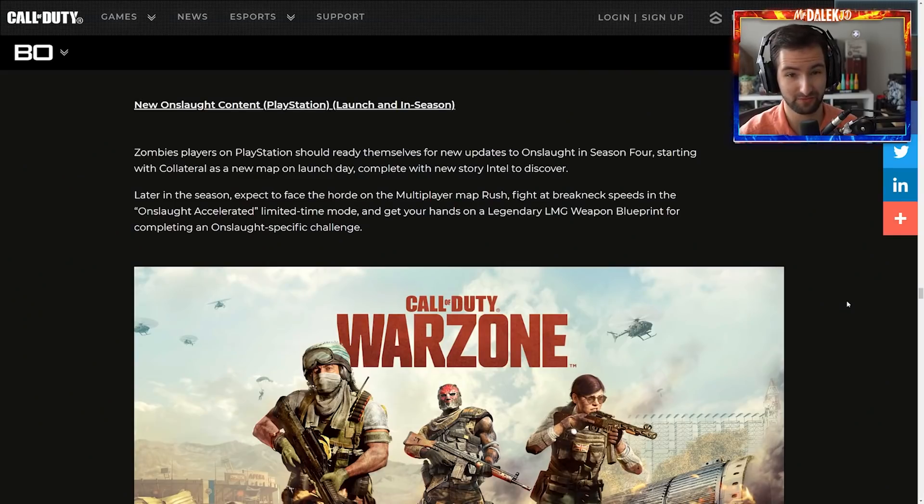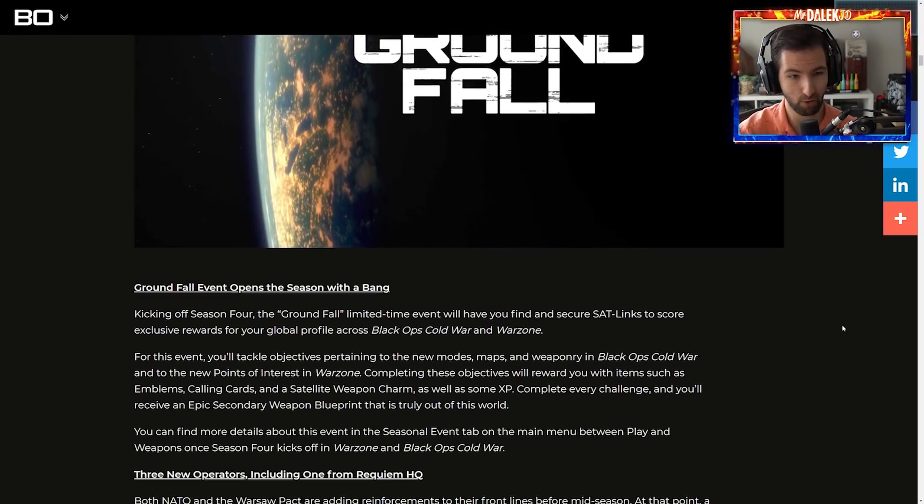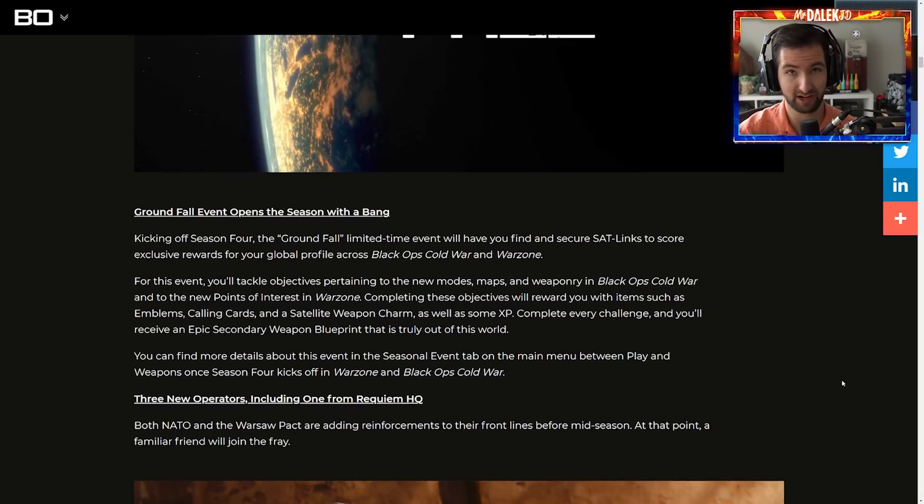There's also new Onslaught content for those of you interested — we've got Collaterals, a new map on launch day with new intel, and there's also an Onslaught Accelerated limited time mode to get your hands on a legendary LMG weapon blueprint. Looking into some of the other things on this roadmap, the main event for Season 4 is called Ground Fall. Kicking off Season 4 with a bang, you have to find and secure satellite links to score exclusive rewards for your global profile across Black Ops Cold War and Warzone.